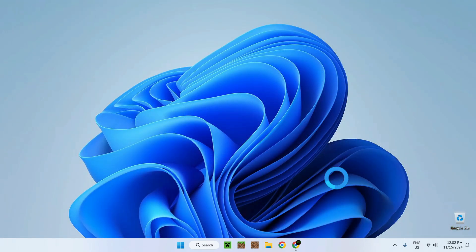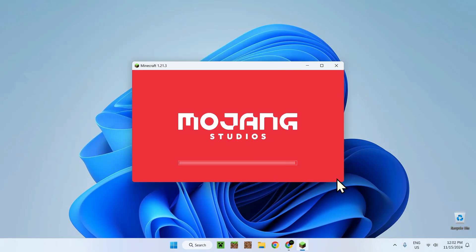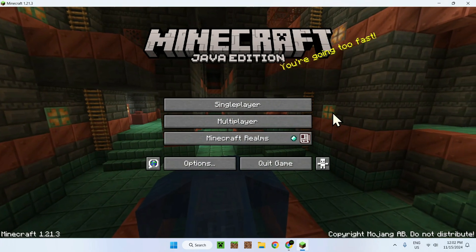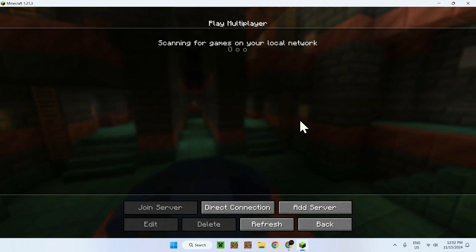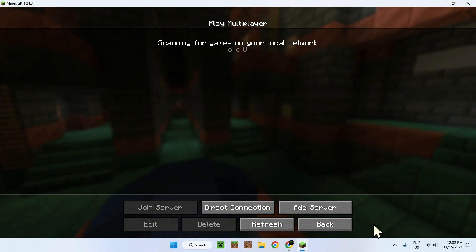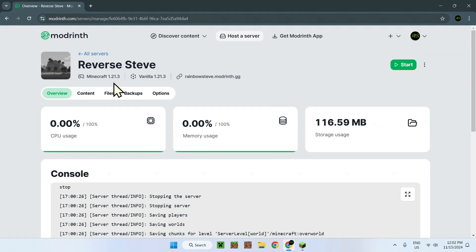So let's just wait for Minecraft to turn on. There it is. We will have to join the server — that segues to the next step, which is going to the ModRinf server page. This page will show up once you get yourself a server, and all you have to do is click on the title right here.